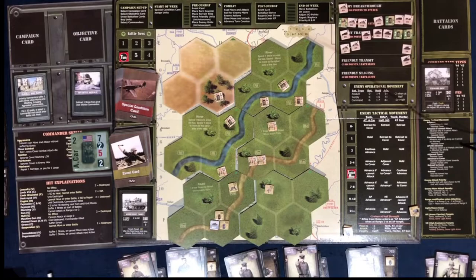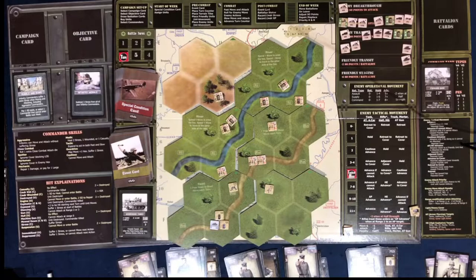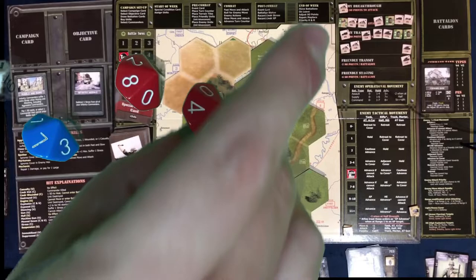The armored car hits with a 5 instead of 7 because he's better against infantry. Rolling: we have an 8 which is a hit, and a 4 which is a miss. So the armored car does get one hit on us. We drew immobile. Immobile means: suffer one stress or cannot move next action — same as suppress, essentially.